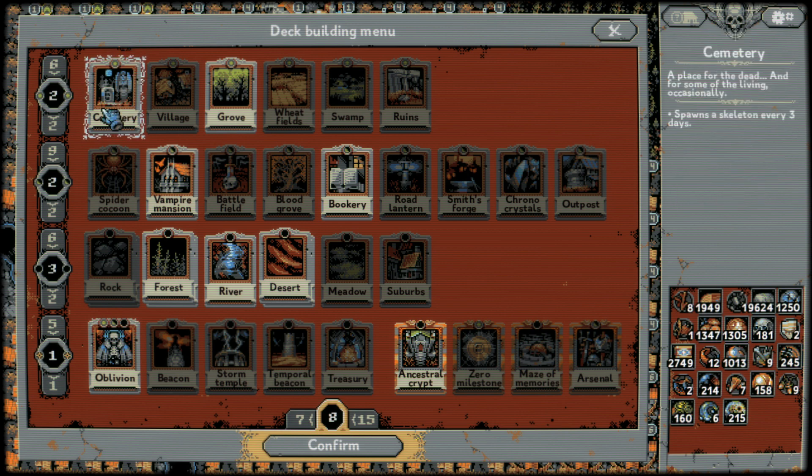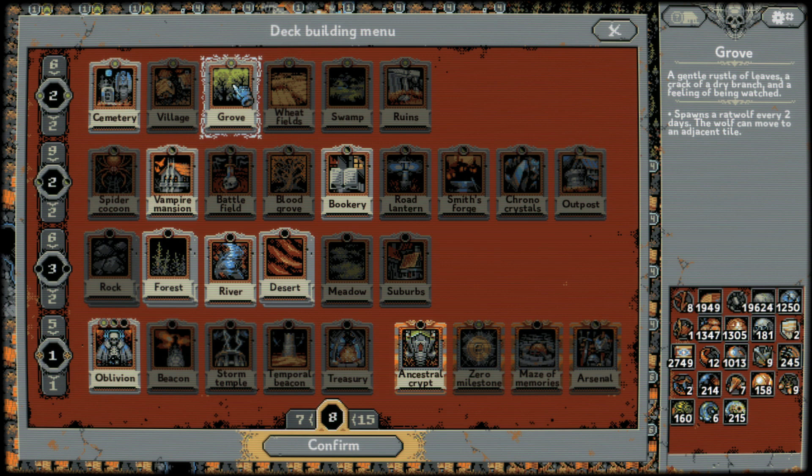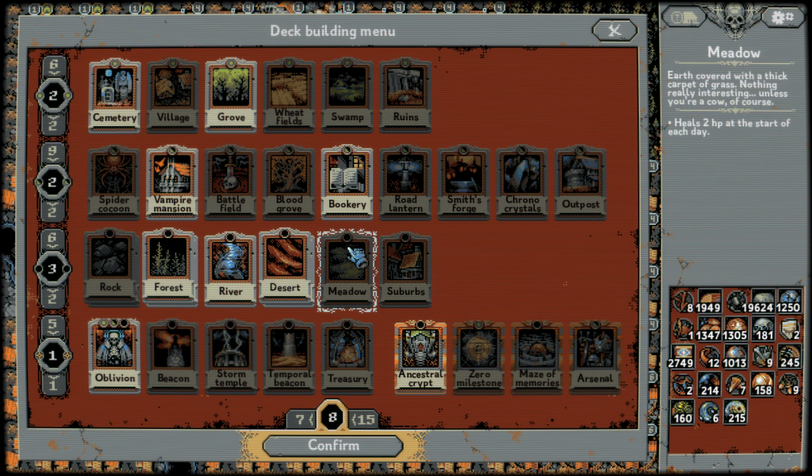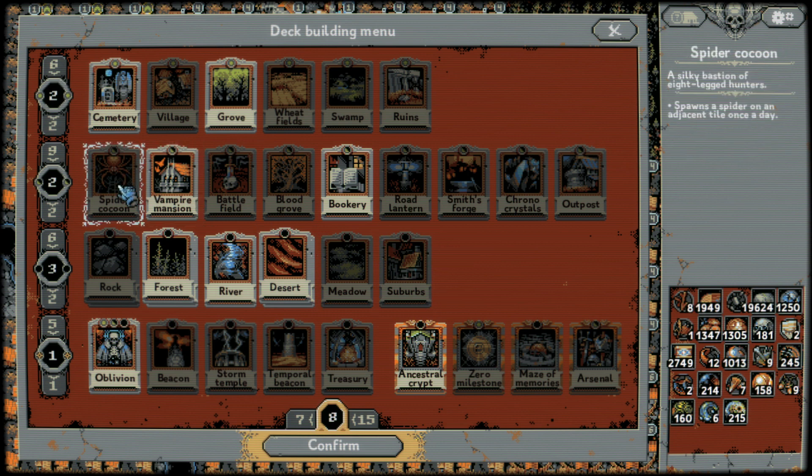Groves and cemeteries are your best friends. The cemeteries will be a little bit rough, but groves will definitely be easy. Ratwolves are pretty much one of the weakest enemies in the entire game, if not the weakest enemy. You won't have access to some of these later cards early anyway.